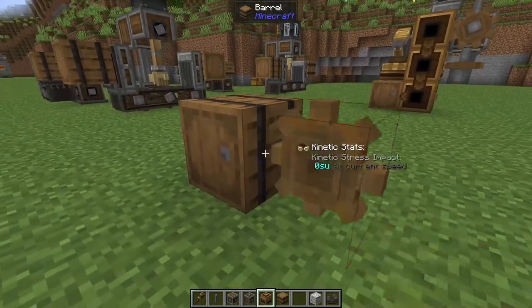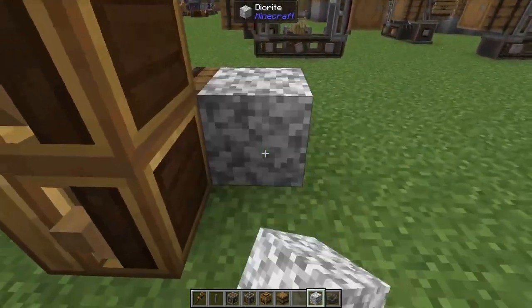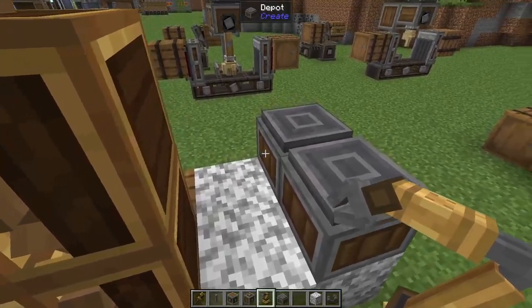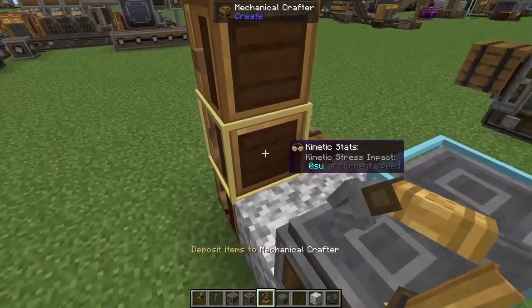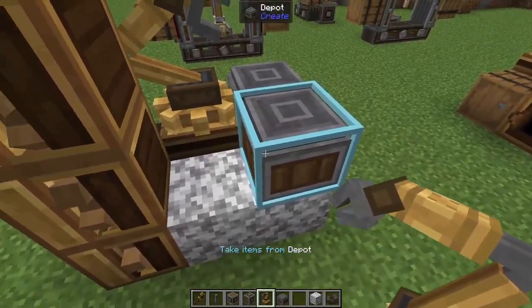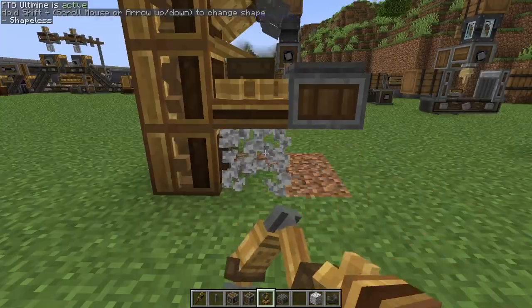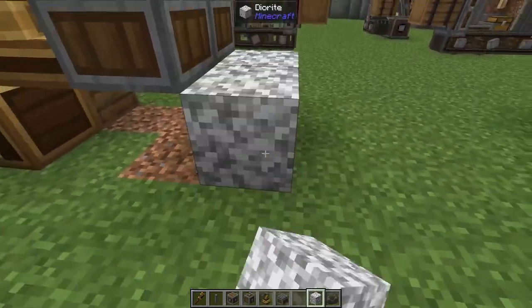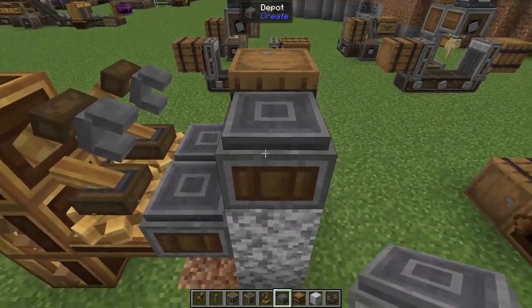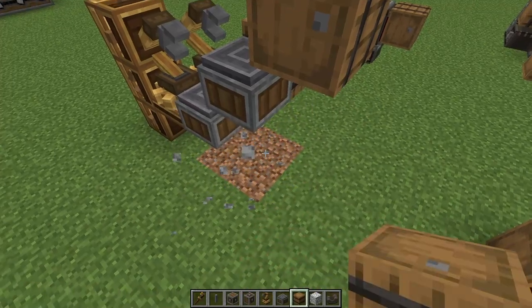We're starting off with a barrel. Facing into that barrel, we need to place down a mechanical crafter and then two additional mechanical crafters on top of that. Then behind the build, we're going to place down four temporary blocks. On the second two, we're going to place down two depots. Take a mechanical arm, right-click on our depot, then double right-click on our middle mechanical crafter, and pop this down right here. Then take another mechanical arm, right-click on our closest depot, and that's going to deposit items into the top and bottom mechanical crafter. That lives right here. Remove the temporary blocks. Then behind our depots, place down another four temporary blocks. On the furthest block, place down a barrel, and on the closest block, place down another depot. Off the side of that depot, add another temporary block, and on top of that, another barrel. Remove all the temporary blocks.